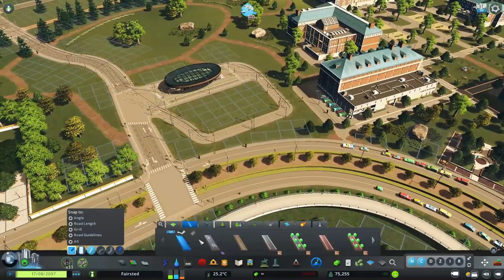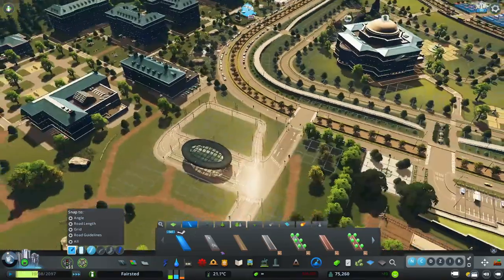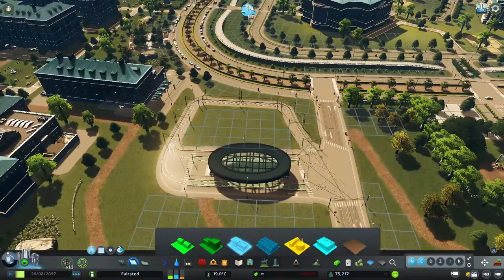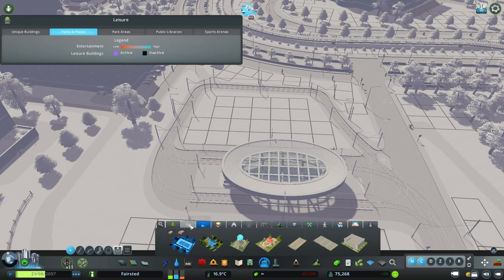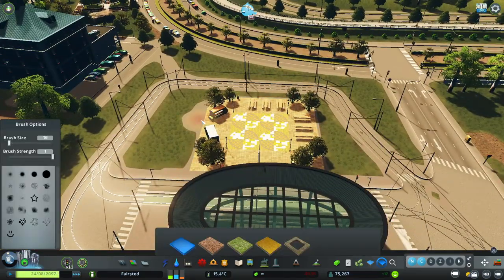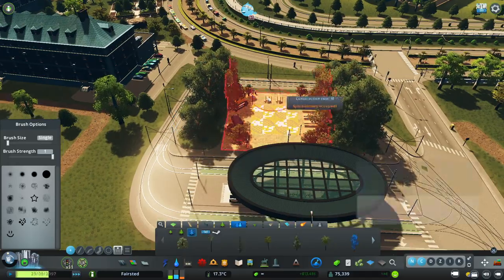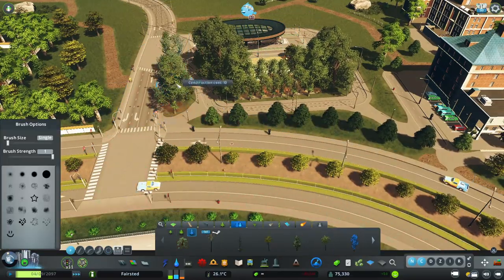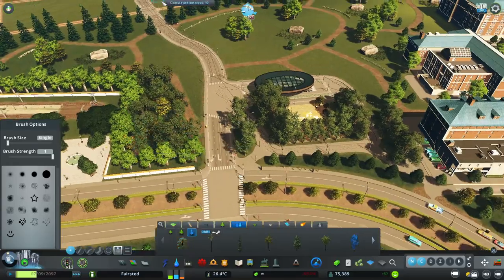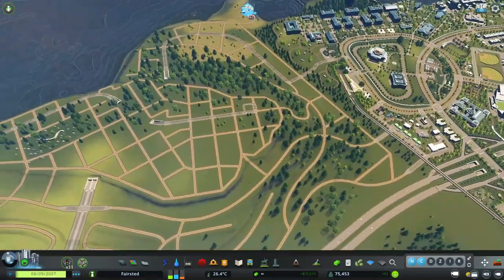I'm actually kind of glad that we had this park space open in the university because it did make it pretty easy to redevelop it and bring this road connection through. Let's bring a little detail to this area before we move on and just get this looking snazzy. I think that's good enough for now — we can do some more detailing and bring it to this area later.